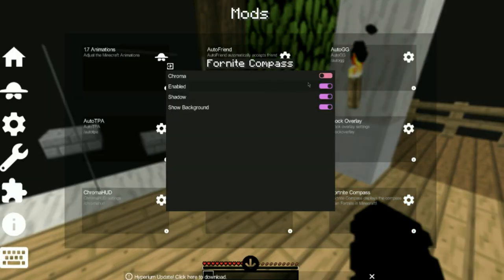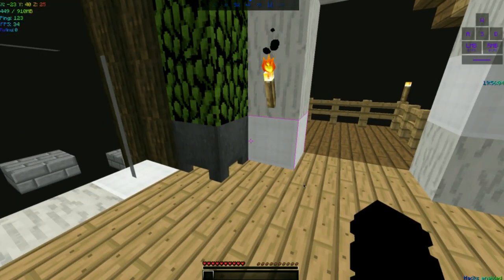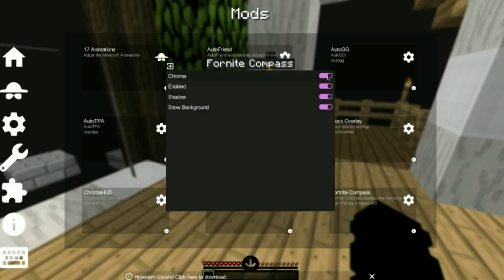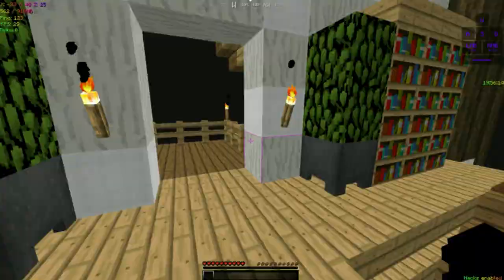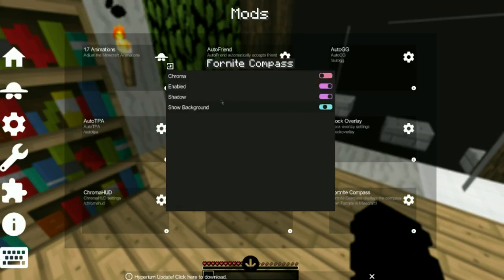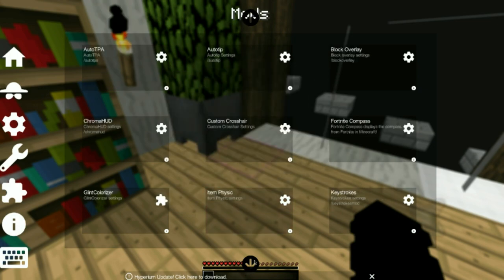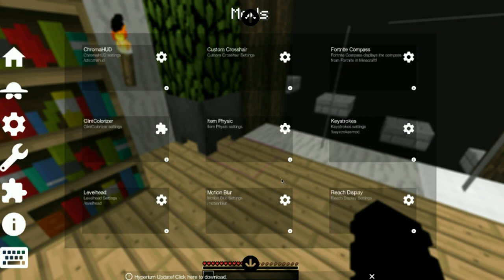I'm pretty sure everyone uses this mod. I can do chroma and it'll make it chroma, which is actually pretty nice, but I won't keep that on. So I can enable it, disable it, show background. If I turn off the background, it'll be just normal, but it's actually hard to see sometimes. So for this video I'll just keep it on. If you scroll, it could turn stuff on accidentally, so I'm just going to skip all that.